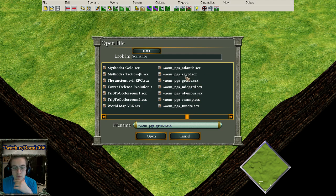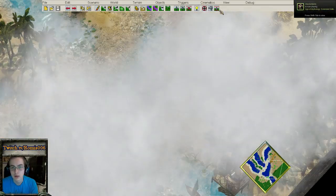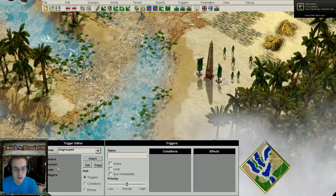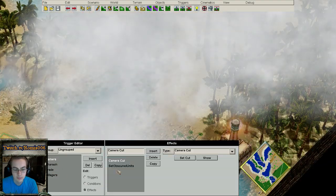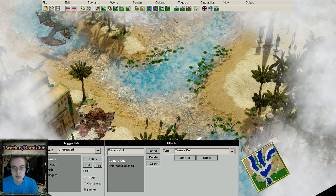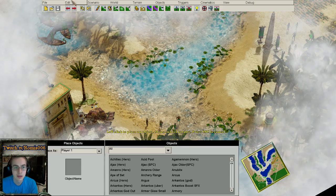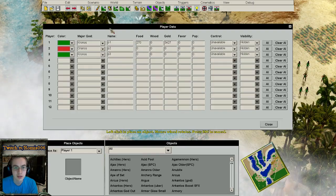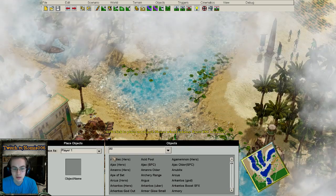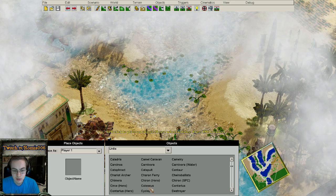If you want to use the default one and just change to whatever you want, you open this. For example, if you go to underscore Egypt, you can go into the triggers, then Camera, then Camera Cut Show — this is how it will be showing in the actual loading screen.